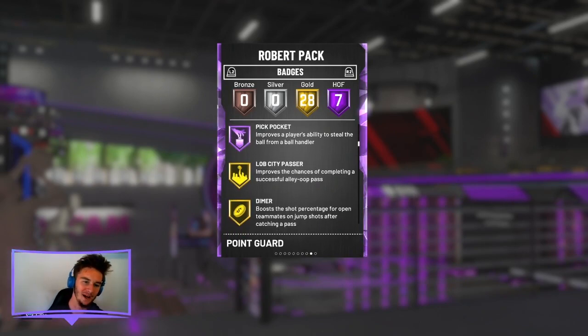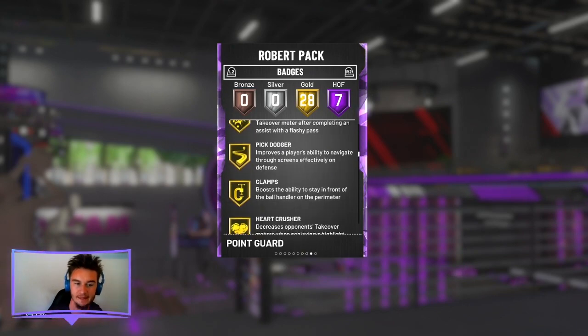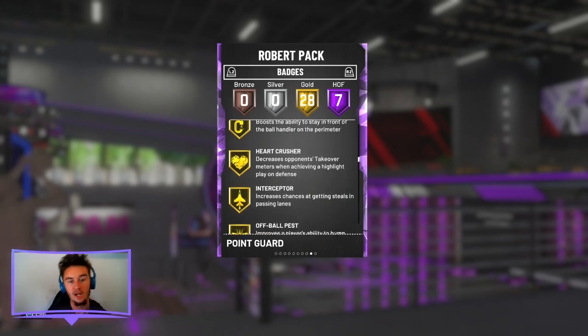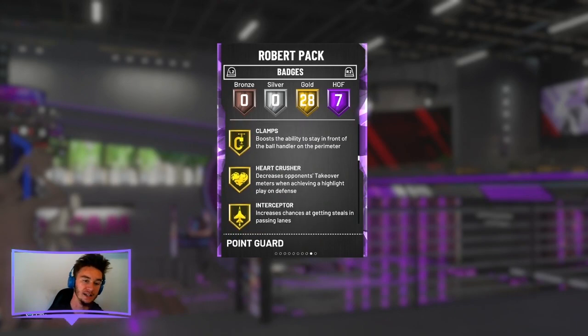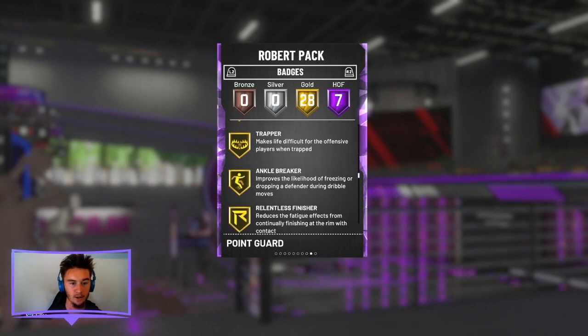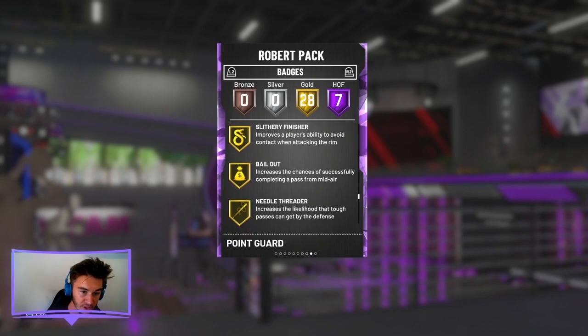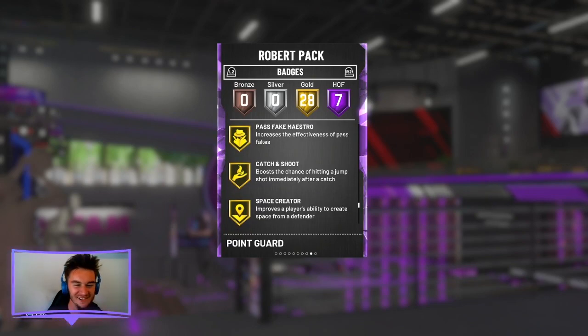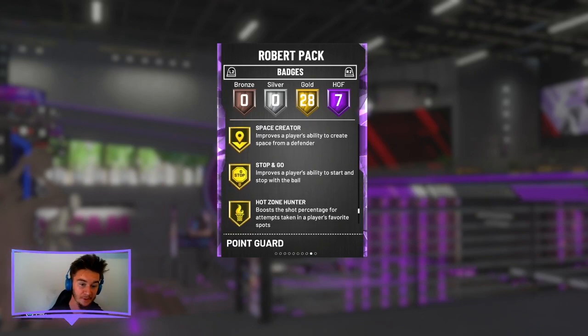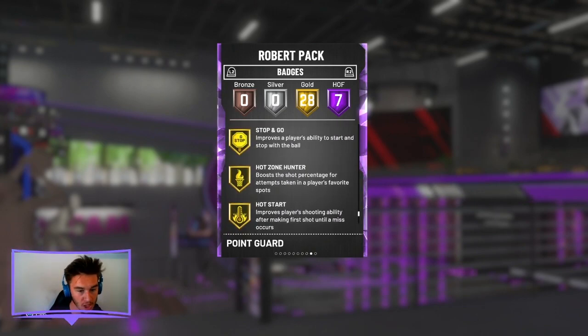His gold badges include: Lob City Passer, Dimer, Flashy Passer, Pick Dodger. He does have Clamps, although it is only gold, so it'll be interesting to see how he plays. He's also got Hard Crusher, Interceptor, Off Ball Pest, Pogo Stick, Tireless Defender, Trapper, Ankle Breaker, Relentless Finisher, Teardropper, Acrobat, Pro Touch, Difficult Shots, Slithery Finisher, Bailout, Needle Threader, Pass Fake, Draw, Catch and Shoot, Space Creator, Stop and Go, Hot Zone Hunter, Hot Start, Quick Draw, and four General badges overall.